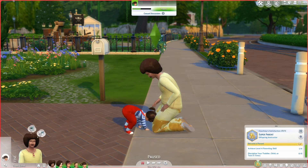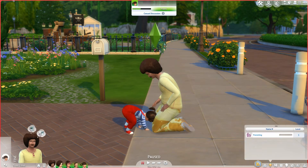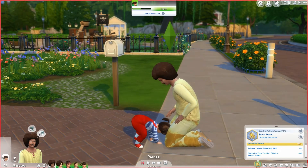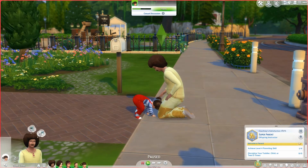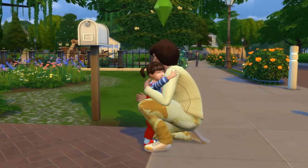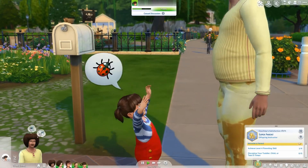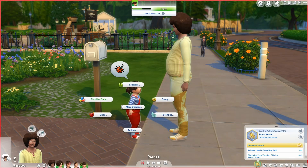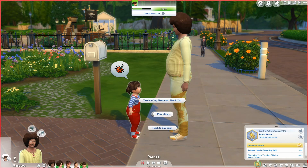He has the Super Parent aspiration — he's already a parent and needs to achieve level four of the parenting skill and discipline his toddler or child ten times. Let's see the parenting skill. We'll see if he can discipline the toddler. Let's hug her lovingly first. She's very happy! Under parenting options, I can see 'teach to say please and thank you' and 'teach to say sorry' — let's teach her to say please and thank you.